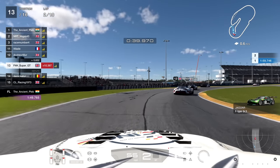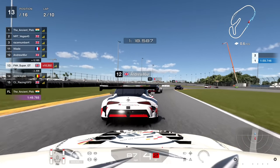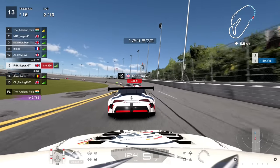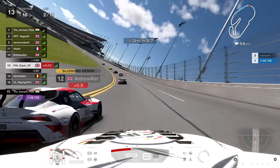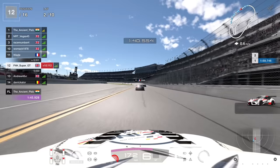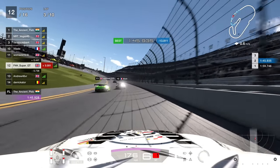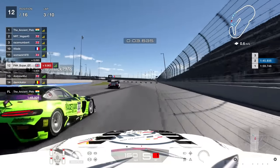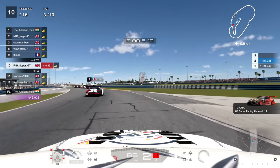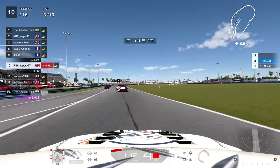The Jaguar driver goes very wide and we get P13 - how about P12? He gets a 0.5 second penalty, which is very easy to do. Moments later he serves the penalty in the middle of the straight, which really hurts your lap time on this track - one of the worst tracks for that. Then looking for an outside move against the Mercedes-Benz, there's a car off, we go around the outside, two positions in one go, and up into P10.